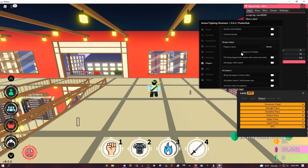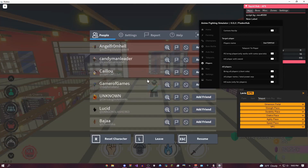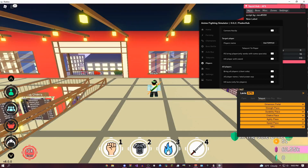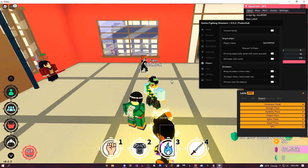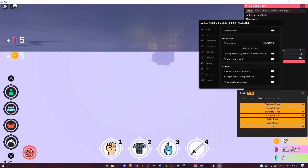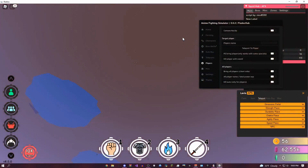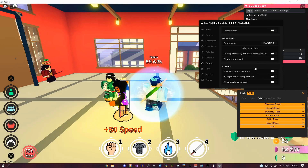Right here is the player tab, where you can actually target a specific player. These are all the people in my game — I could just teleport to someone and kill them, but of course I'm really low-leveled so I think all these people would just destroy me. Let's see this guy — he's only level 7. I forgot we're in the safe zone, so I can't really show you guys this. But if you're a little bit of a higher level and you just want to bully people, you can do this, and I think it actually lets you teleport to people. Right here, you can bring all of the players right in front of you and then just keep slashing them with your sword.